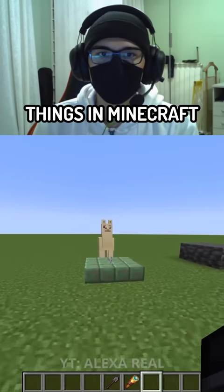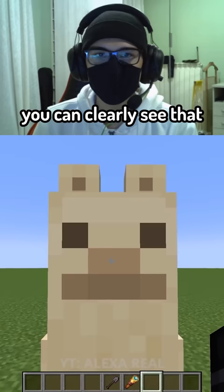This video shows things in Minecraft you've never seen before. First one: if you look closely at the nose of a llama, you can clearly see that it's a face. I never noticed that before.